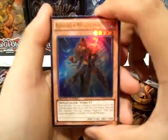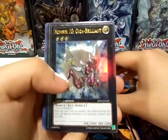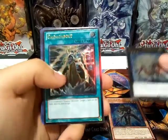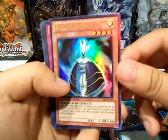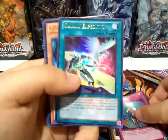For our Ultimate Rare we got Gagaga Magician, Number 20 Giga Brilliant — which is pretty nice to see as an Ultimate Rare — then Gagaga Bolt.